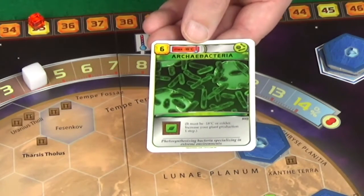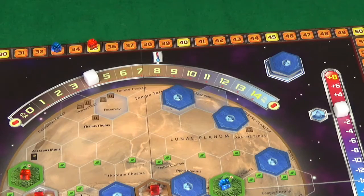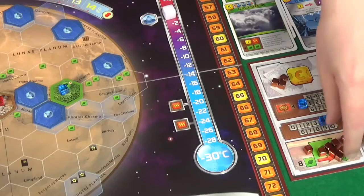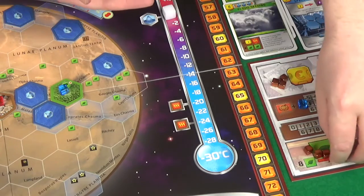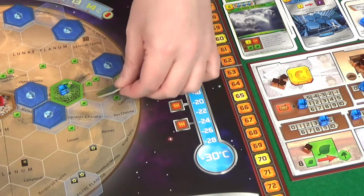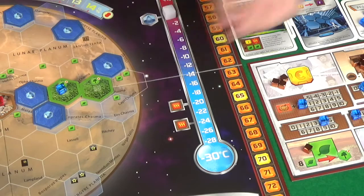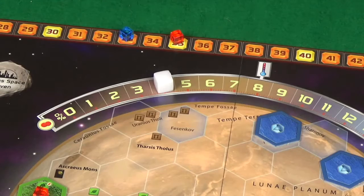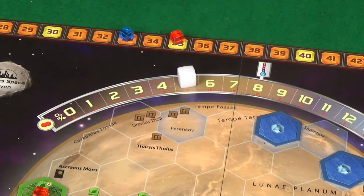I get a new card — archeria bacteria, max minus 18. We're miles away from that so it's pretty much useless. Quite frustrating. I might as well use my action to sell patents on that and gain one mega credit. Then I'll convert plants into a greenery tile — eight plants gets me a greenery tile next to my other one, getting me two plants as well.